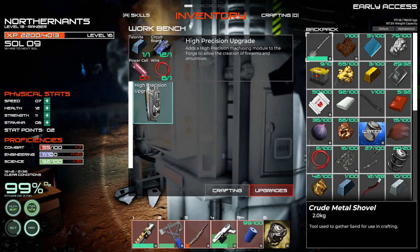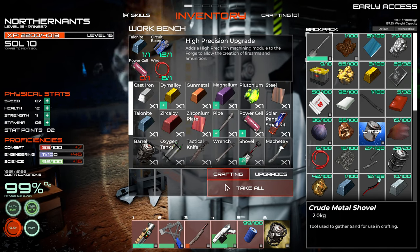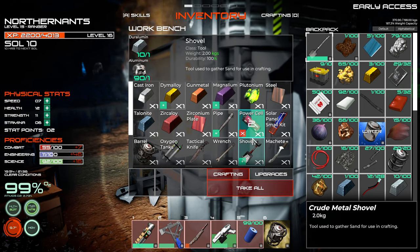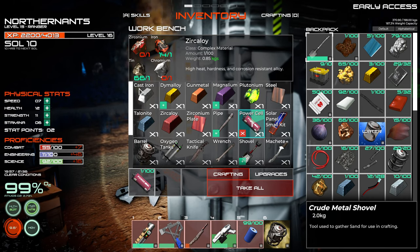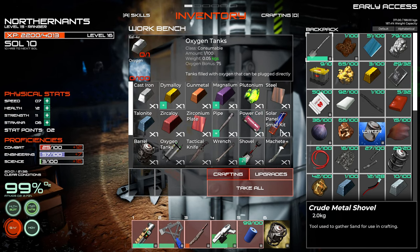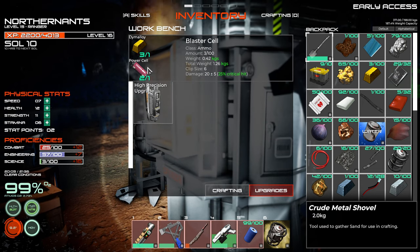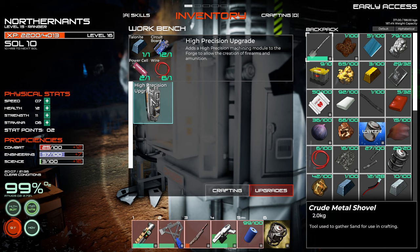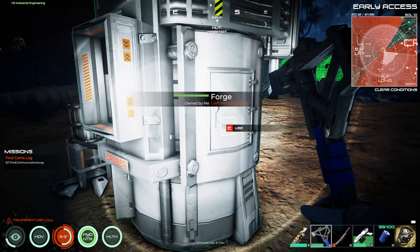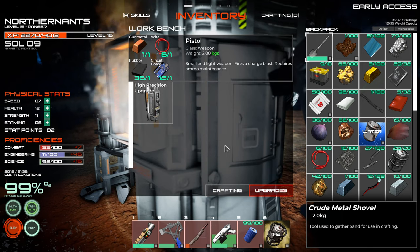Let's take that, let's see upgrades. It adds precision machining — we need a power cell. Can we make a power cell? Yes we can, make a couple of them, nice. There are some minerals I've not even seen on the map yet. Okay, we're gonna do the upgrade — might as well do it. Let's see what that added.